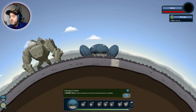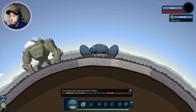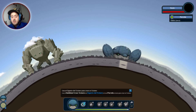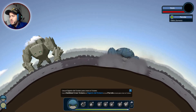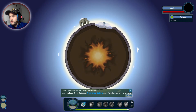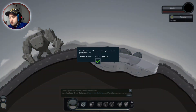Crear océano: el gigante del océano en una parcela cercana para crear un océano. Con la Q vamos a crear un océano aquí, con el gigante del océano. Tenemos además abreviaturas del teclado. Y deforma el trozo, le hace lo que es el hueco. Hecho.